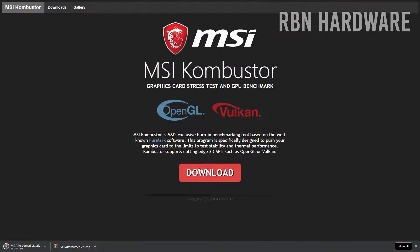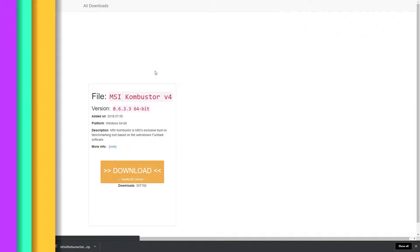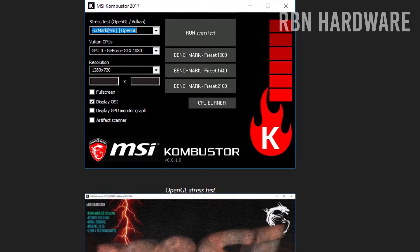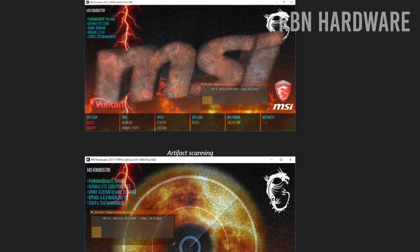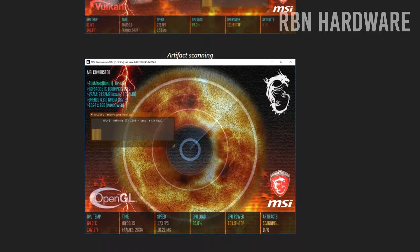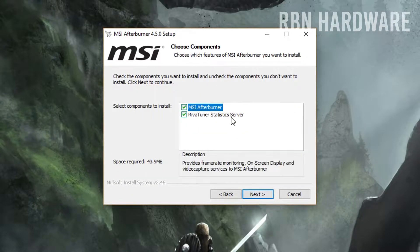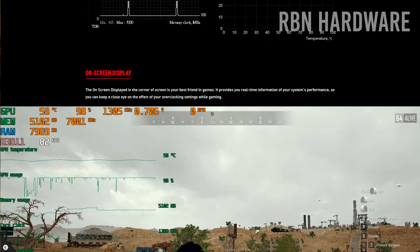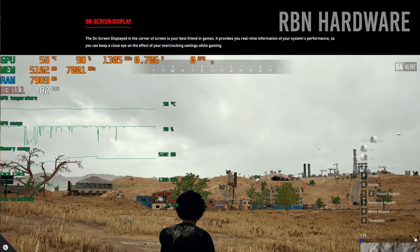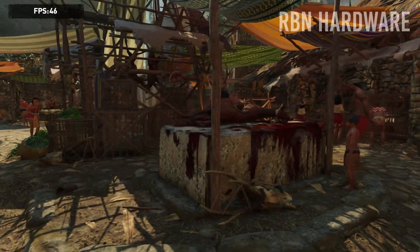Combustor is a simple stress tester that you want to be running while you're overclocking to help you figure out the stability of your current clock speed. Combustor speeds up the overclocking process tremendously since you don't have to load up a demanding game and stress test every time you increase the frequency. During the installation, you will get asked to install something called RivaTuner. This is an overlay application that lets you see your current system information displayed on screen. Simply install it if you want to enable this, otherwise skip it.